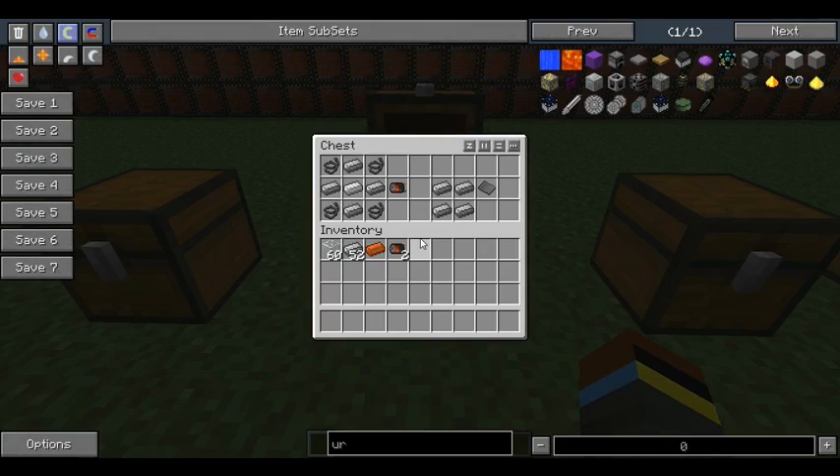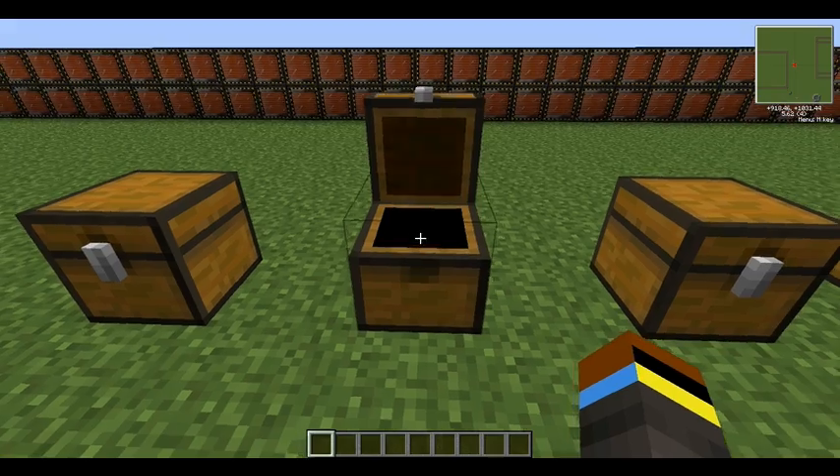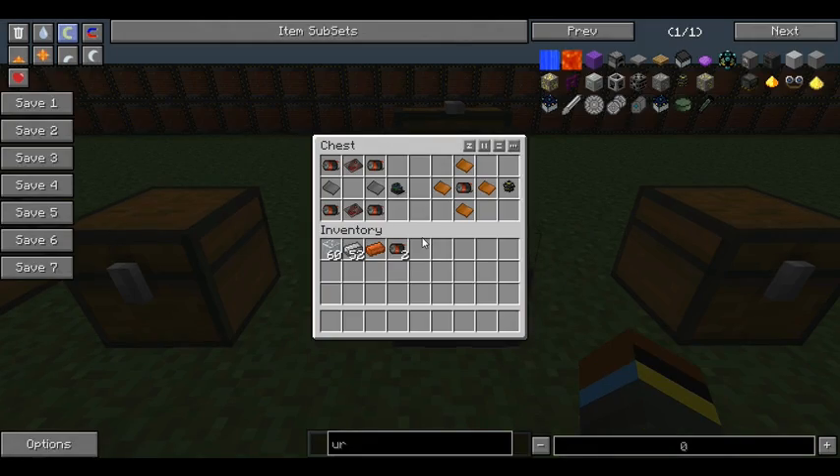You need to make four motors — each motor requires four steel, four copper wire, and an iron ingot. You also need steel plates, which obviously uses a lot of steel. This is real-craft steel, so it's resource-intensive.